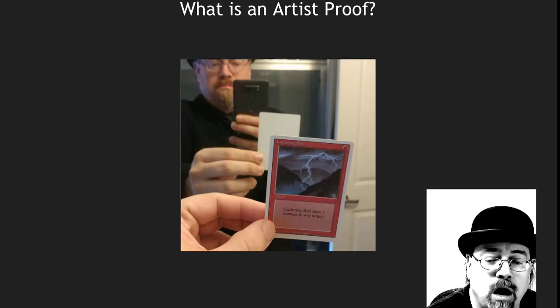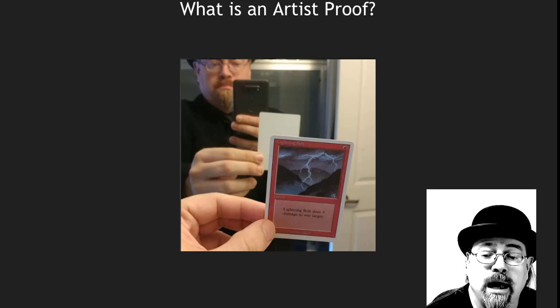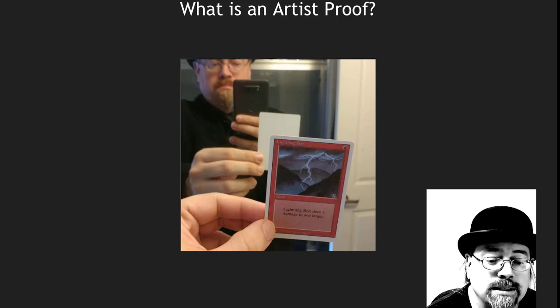Early artist proofs were often used as business cards or given away to fans, and if you run into artists at a convention, it's very easy to get a hold of these. Usually they sell them for some amount. We're going to talk about where you can get those a little bit later.